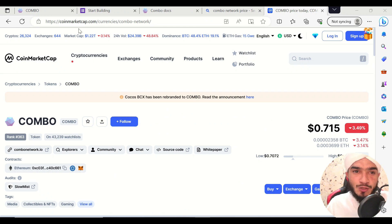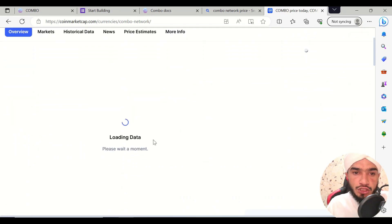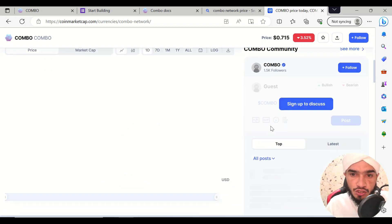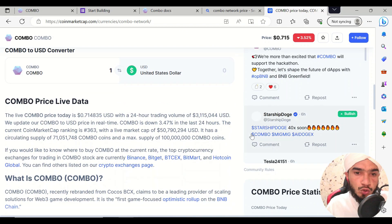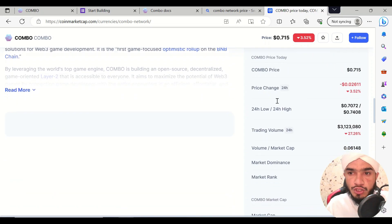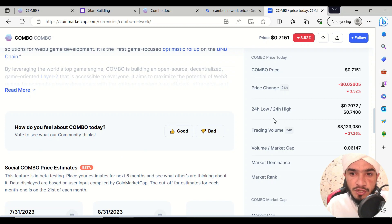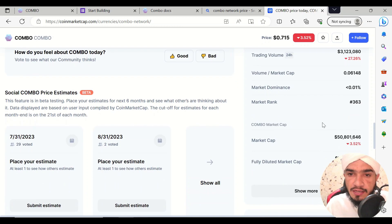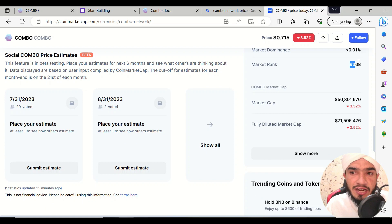You can check the price on CoinMarketCap — that's Combo Network — and the current price is $0.75. I'm going to tell you on which exchanges Combo has been listed, their total market cap, and more. The price is $0.75, the 24-hour price change is shown here, and the trading volume is around 23,000, which is massive. The market range is 363.